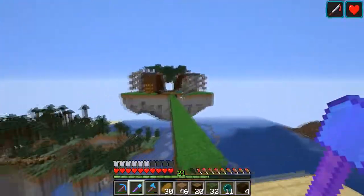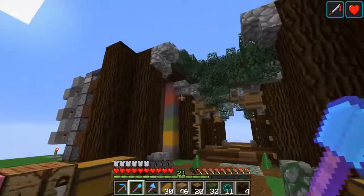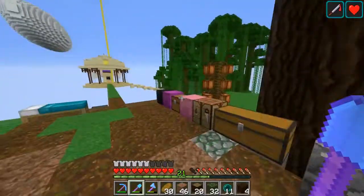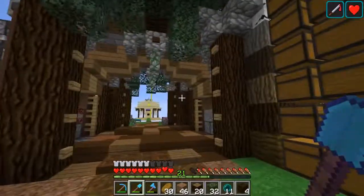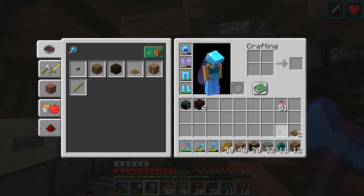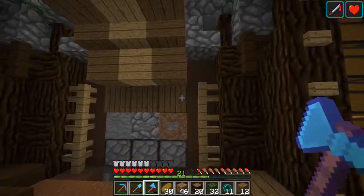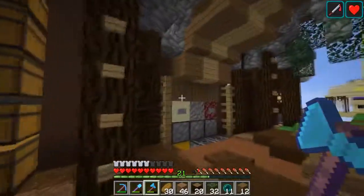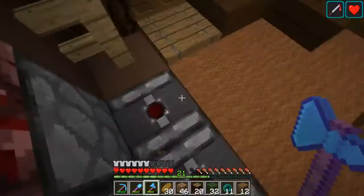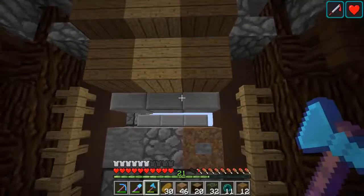I'm more excited about this storage system right now. You can see some of the hoppers up there — we'll get those all covered up. I think that's going to wrap it up for this episode. Let me know what you guys think about the design of this place — I'm liking it so far, it's going pretty well. We'll replace these with planks or even upside-down stairs I think. Let me know your thoughts and I'll see you guys in the next episode.